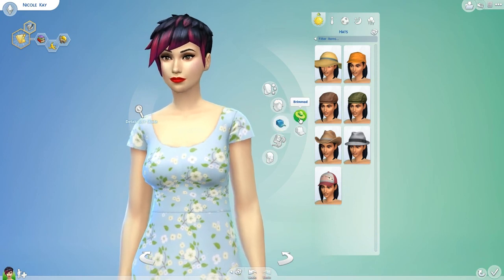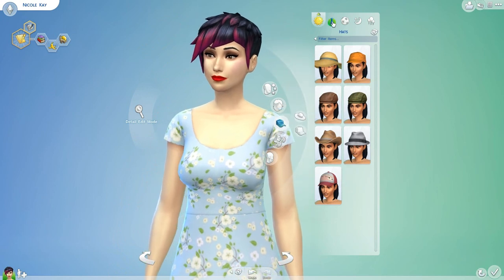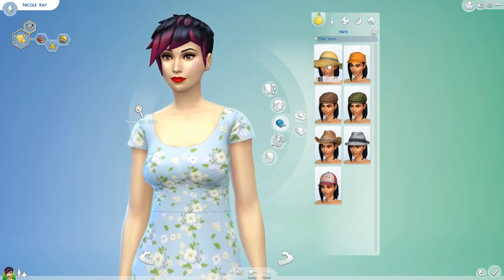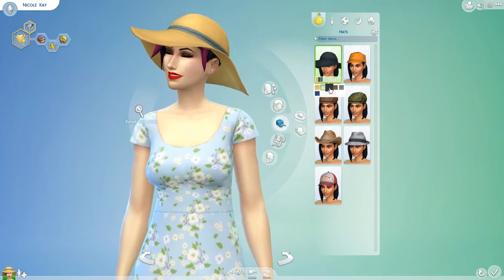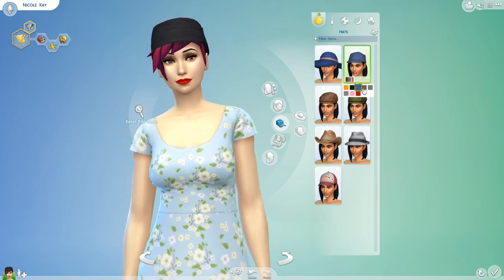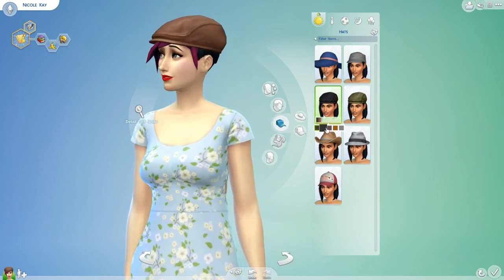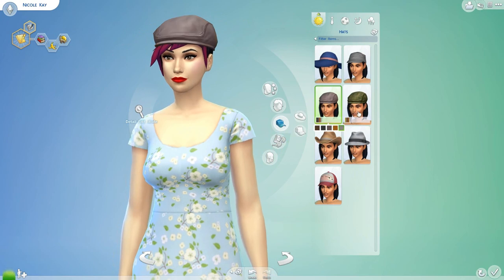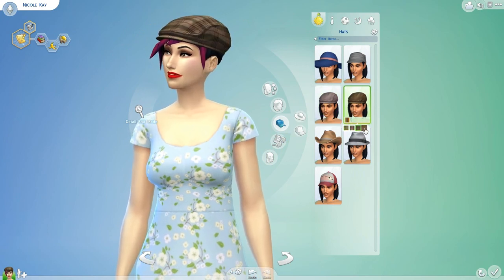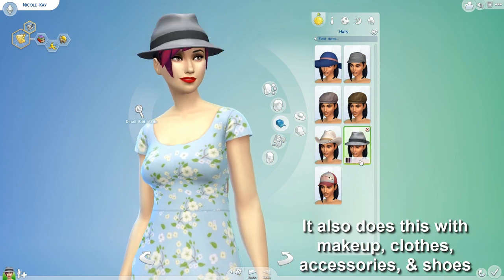We have two different subsections — brimmed and baseball caps — and you can again set them for your different outfits. Some of them you can't use for certain outfits and some you can. Here's the first one — my favorite — it's like this big floppy hat and I just think it looks really nice. And we have some more different ones with presets. When I hover over the preset, you can actually see what it looks like in the icon before I choose it.